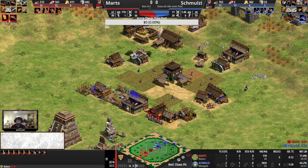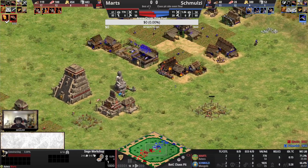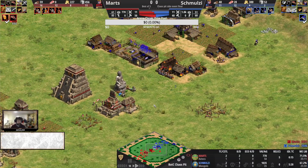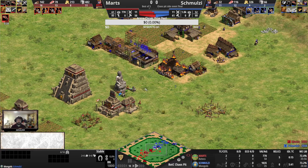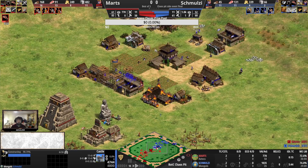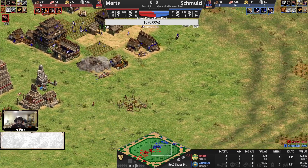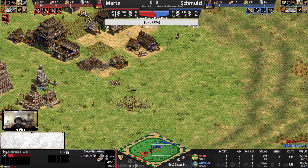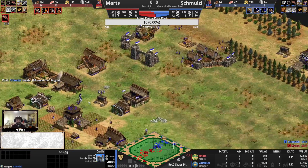Just poking at the production buildings, whereas Schmultz will commit literally all of the economy to get this castle up in the middle. There aren't really enough Eagles to stop that, so I think this castle goes up no problem for Schmultz — especially if Martz doesn't react ASAP. No reaction. A siege workshop is going up — it's going to be a monk-siege-Eagle push. The castle goes up. It's forcing a castle fairly early for the Mongols, and it's not like you're going to mass ridiculous amounts of Mangudai just yet.